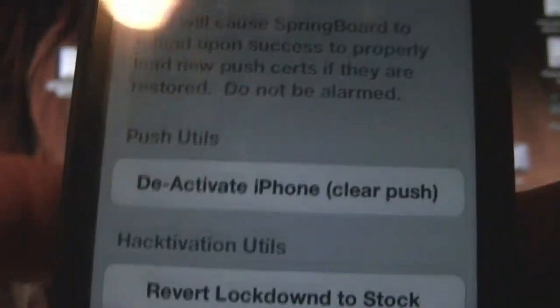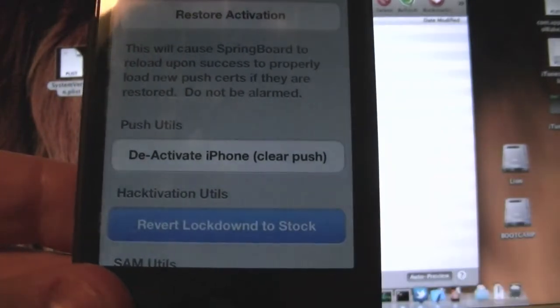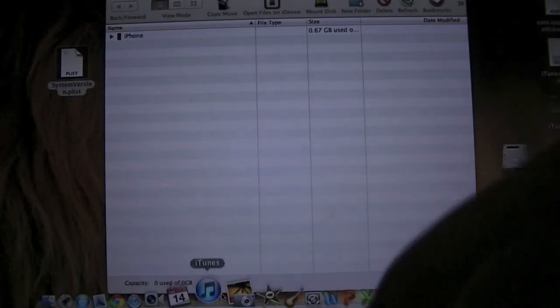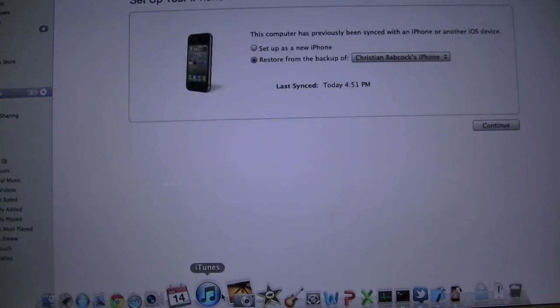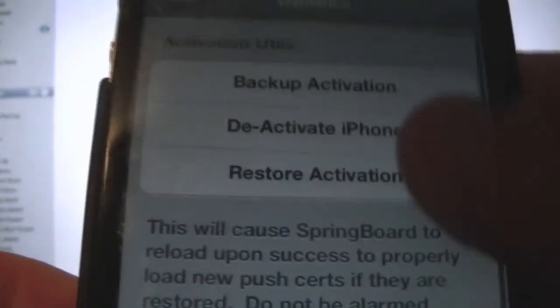Once you've hit the Deactivate button, you will be brought to this menu. You'll see Restore Activities, Deactivating SIM, and Revert Lockdown to Stock — go ahead and also hit Revert Lockdown to Stock. You're going to get a Stockification, and you'll see SIM Notification Deactivated. Hit OK. Go ahead and open up iTunes. At this point you should have the ability to activate your phone, and your screen will change. You'll see Backup Activation, Deactivate iPhone, and Restore Activation.